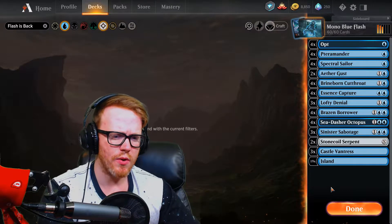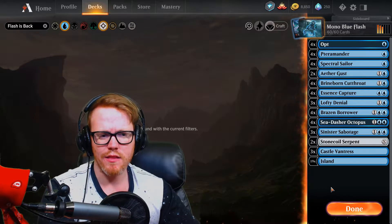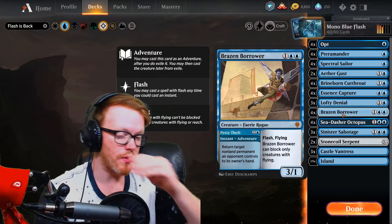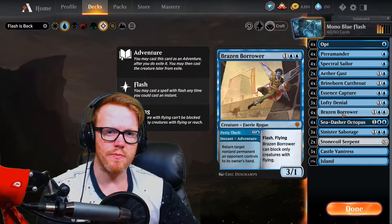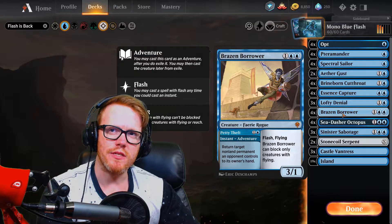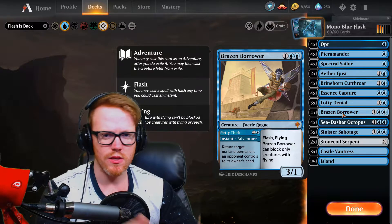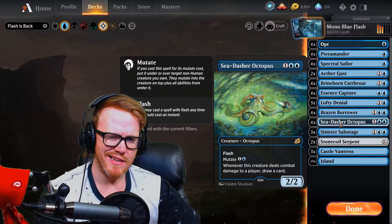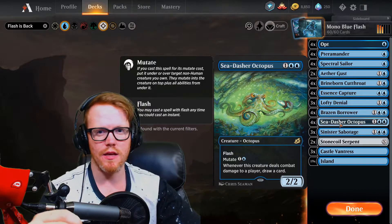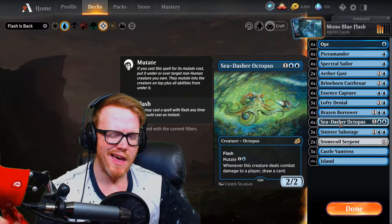The mana base is three Castle Vantresses for the scry and 19 Islands. There's probably a budget version where you cut some rares. Some of the rares help make the deck well-rounded, but if you really want to you could cut Brazen Borrowers and just play a bounce spell like Unsummon - it's a very cheap one-mana bounce. The Sea-Dasher Octopus is tough to replace because I can't really think of another card that does the same thing in current standard, other than a blue-white one I can't recall off the top of my head.